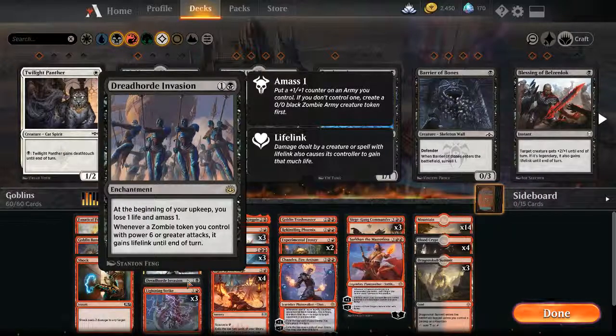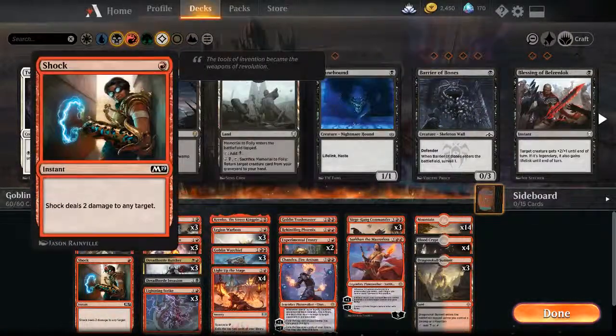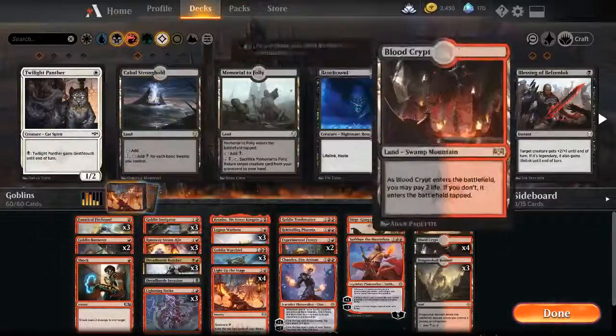Dreadhorde Invasion obviously — getting two power on the board each turn is quite massive. Lightning Strike to round things off, and Shock — I could just cut the Shock for another card if I want.